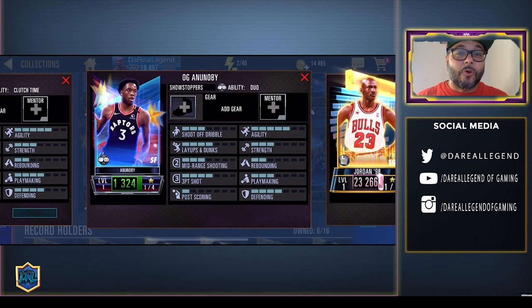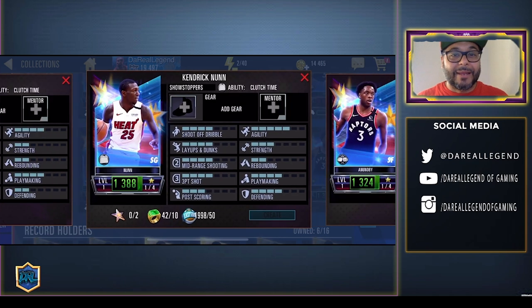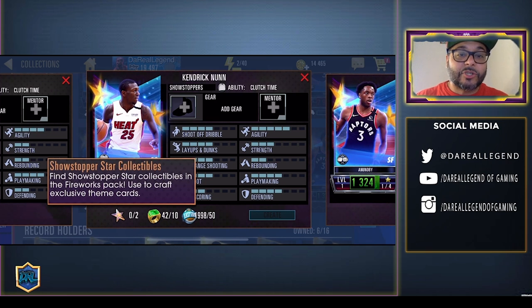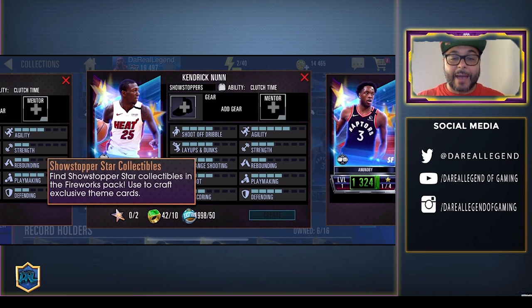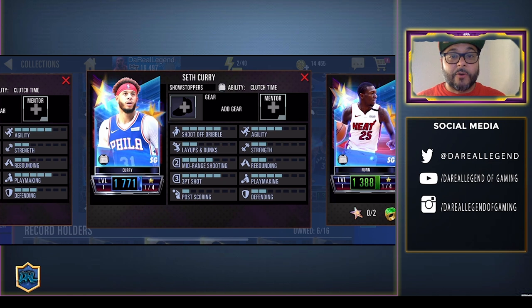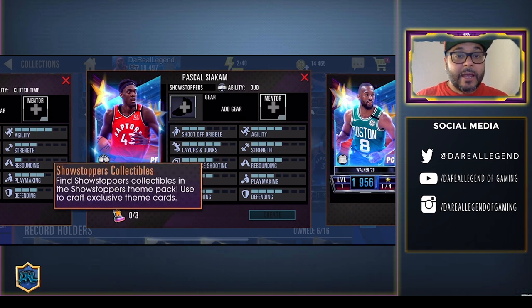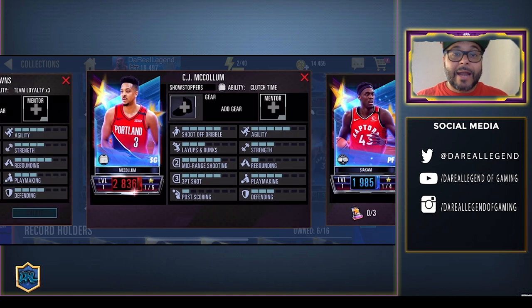The theme kicks off with an Emerald OG who has a dual ability, and an Emerald Kendrick Nunn who has the clutch time ability and can be crafted. Usually with these themes players do drop from the draft board, so definitely tune in for that. To craft Kendrick Nunn you need the Showstopper star collectibles and the fireworks pack. Then we got a Sapphire Seth Curry, a Sapphire Kemba Walker, and a Sapphire Pascal Siakam who can be crafted with three collectibles from the Showstoppers theme pack.